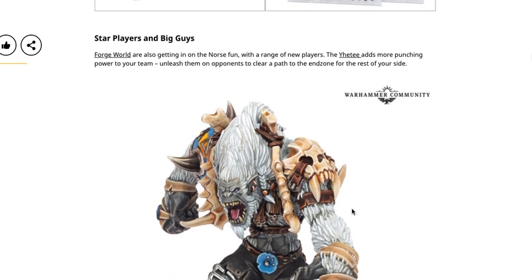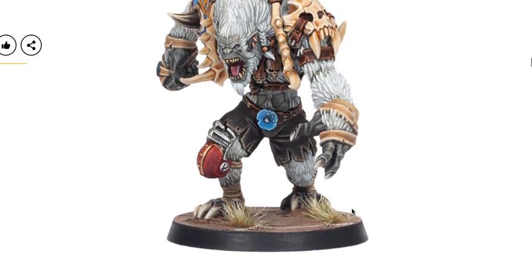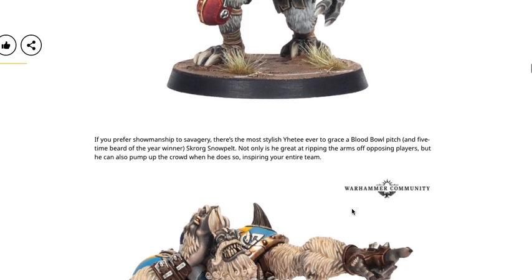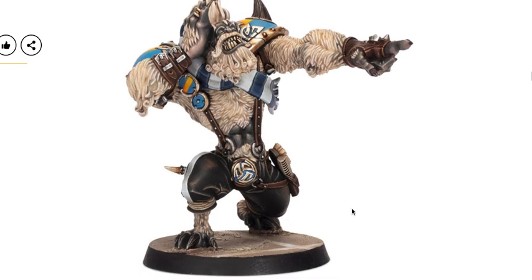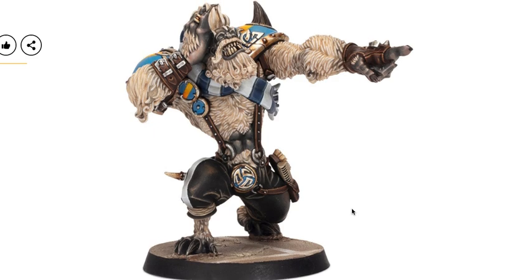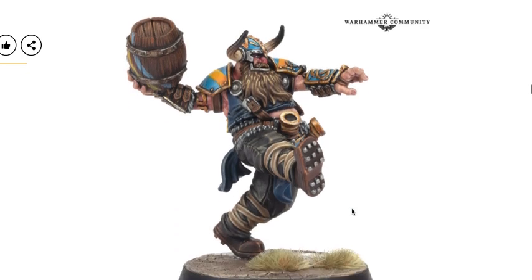We know we have some upcoming releases — the Knights on the horizon with the Chaos Knights starter box set and both codexes for Imperial and Chaos Knights. After that, Chaos is coming, and then I imagine it's just a matter of time before we get Daemons and Imperial Guard as well. Poor Imperial Guard — I almost called them Genestealer Cult — but definitely looking forward to some of the new stuff coming in.